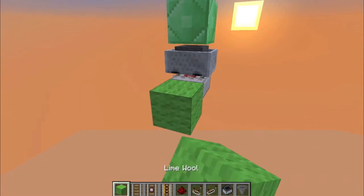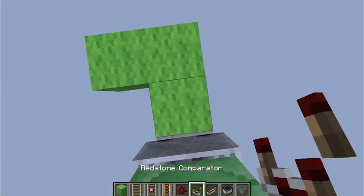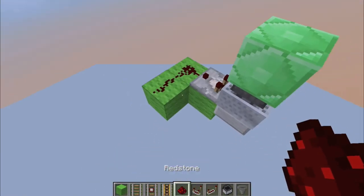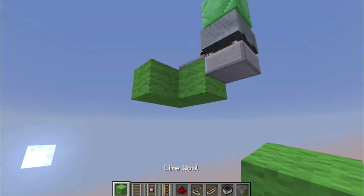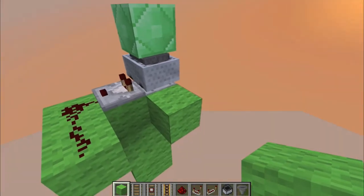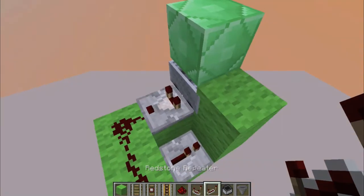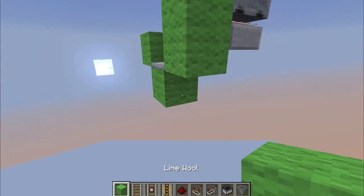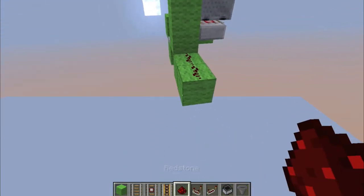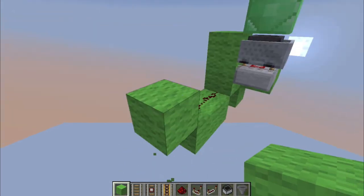Now we're going to go out three blocks, place a comparator with redstone like that, then go down, place blocks like that and one right here to block this from moving, and place a repeater with some more blocks out this way with dust on them and another block up.